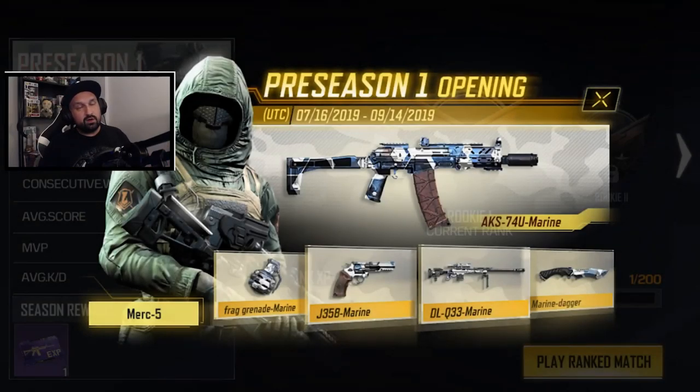Now the pre-season 1 rewards are beautiful. It's a full set of Marine weapons. You also have a skin. Starting on the bottom right, you got the Marine Dagger, you got the Sniper, the 358, and the Fright Grenade. On top of that, you got the AK-74U — I really really want that one. And if you reach the Legendary rank for the pre-season 1, you will get the Merc 5 skin.